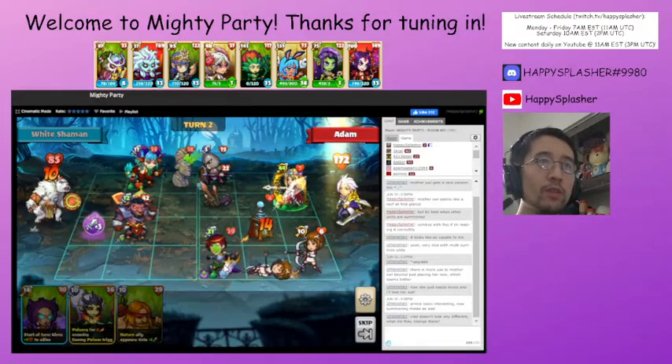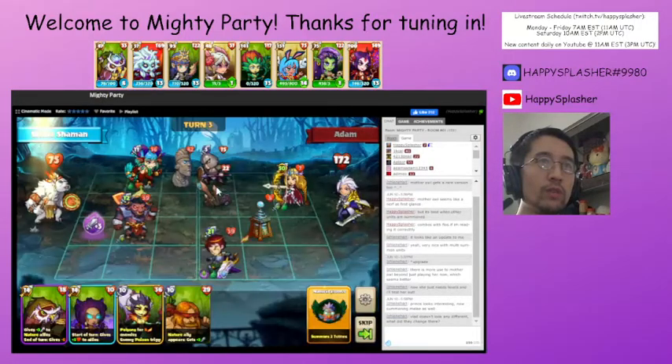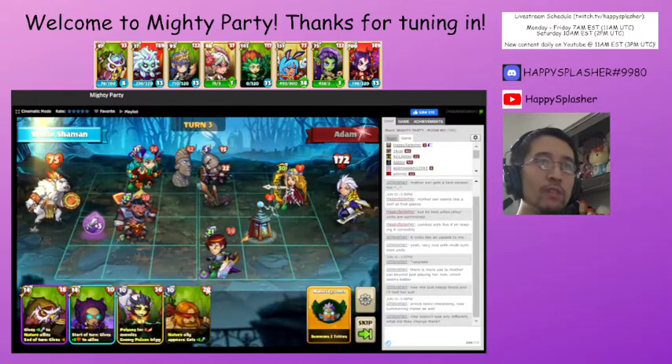As you can see, that new ability of the Prince is coming out — it's this squire over here. The squire does have block, and it gives plus attack to the units with block, so in that case it would be these units over here.